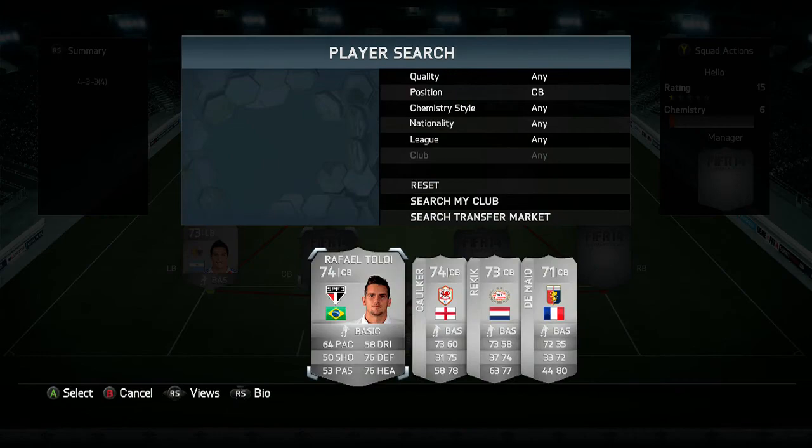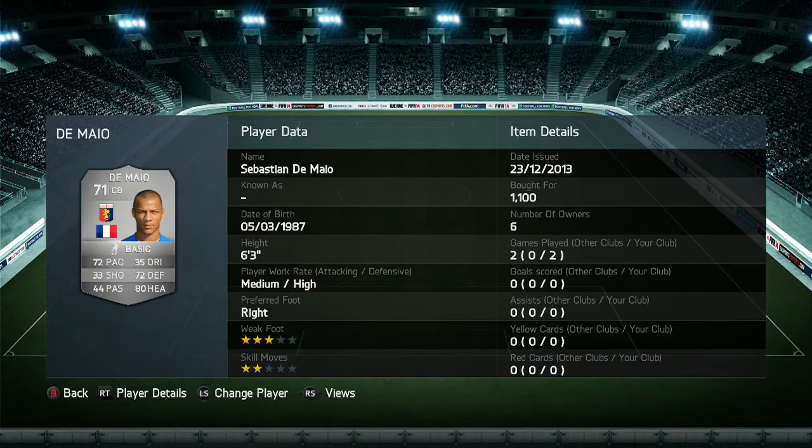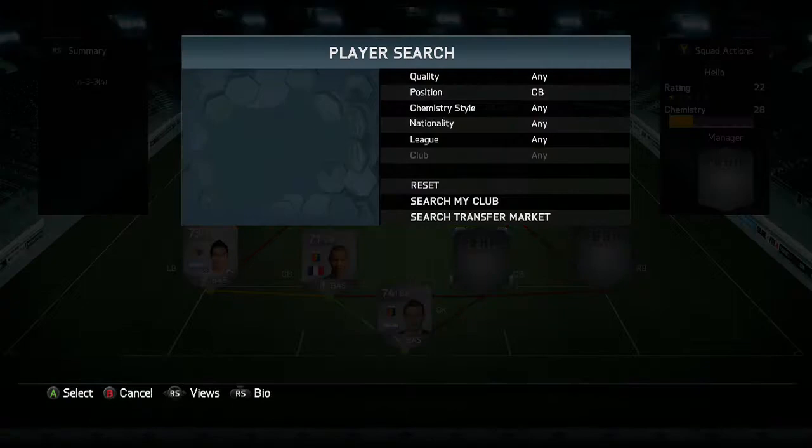At left centre back we have a guy called Di Maio. He's got good pace, defending and heading. He's 6'3" with medium-high work rates, going for 1100 coins, and he's a really solid centre back.